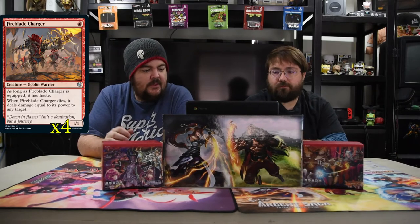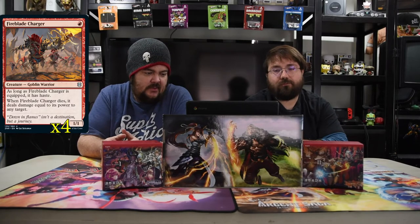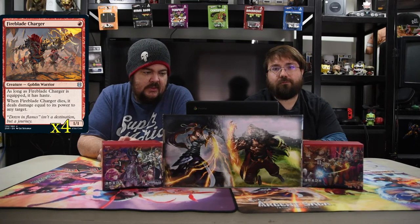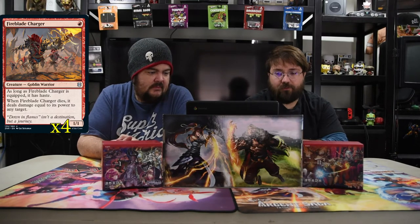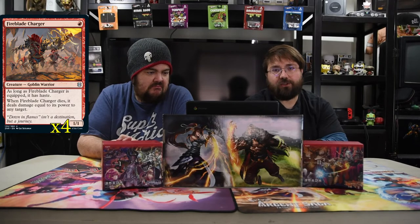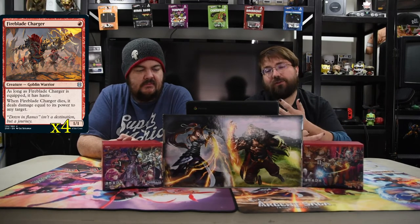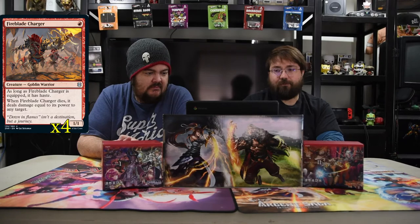The first other creature is Fireblade Charger. He is one red for a 1/1 Goblin Warrior. As long as he is equipped, he has haste, and when he dies he does damage equal to his power to any one target. So we'll be able to pump him up, swing in, and go for it. Sometimes you want to target yourself to make sure your Scourge can get in there more. He's very versatile for a 1-mana creature.